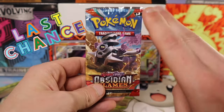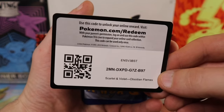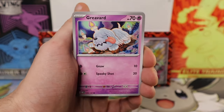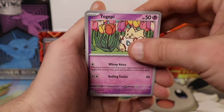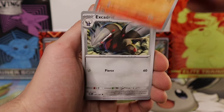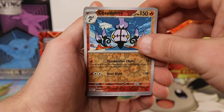Can we get some last pack magic from Obsidian Flames? Let's give that a double tap. If we don't manage to get a hit we're gonna be stuck with a lonely Bellibolt. One to the front — let's guess Fighting and we got Grass. Greavard, Lechonk, Togepi — that's a really cute artwork — Lampent, Beartic, Charmeleon. We need the Charizard now!